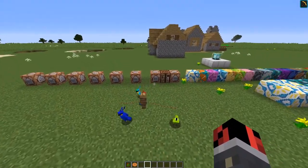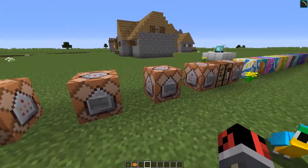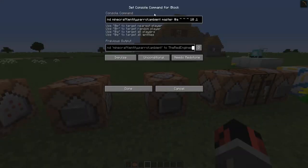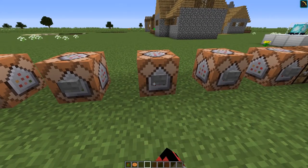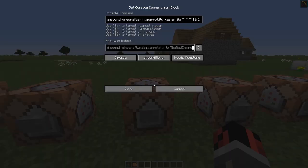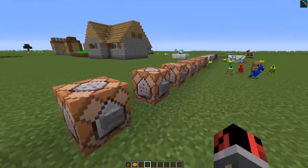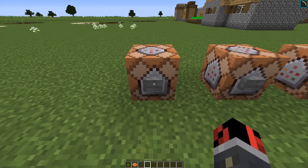Together with the parrots, new sounds were added to Minecraft, which can be played through the /playsound command. We have the parrot ambient sound, the death sound, the eating sound, the fly sound — it sounds like an animal flapping its wings — and the hurt sound.